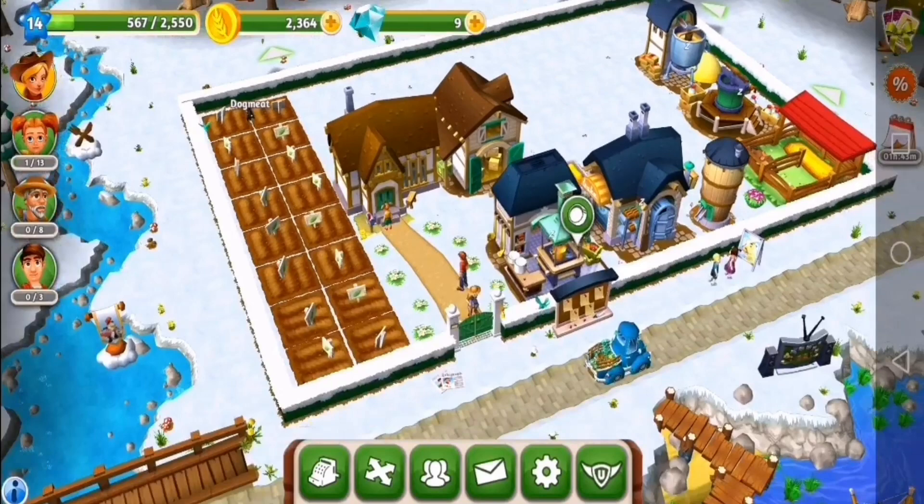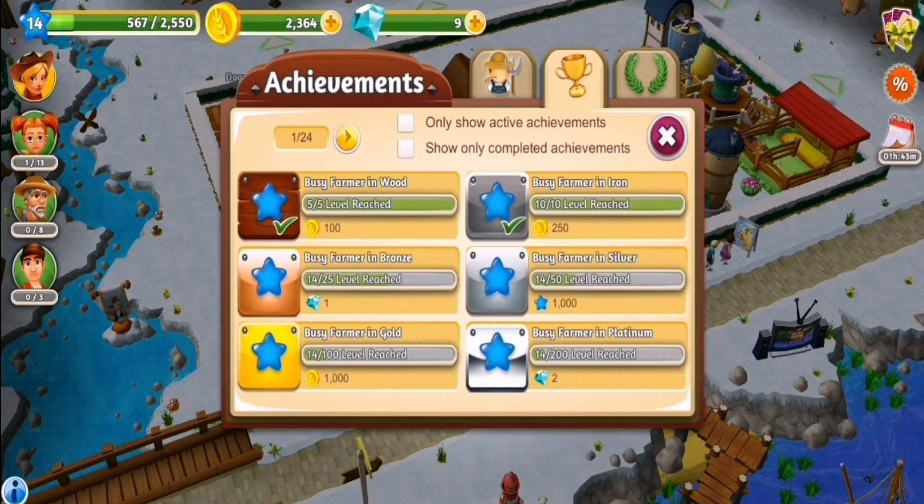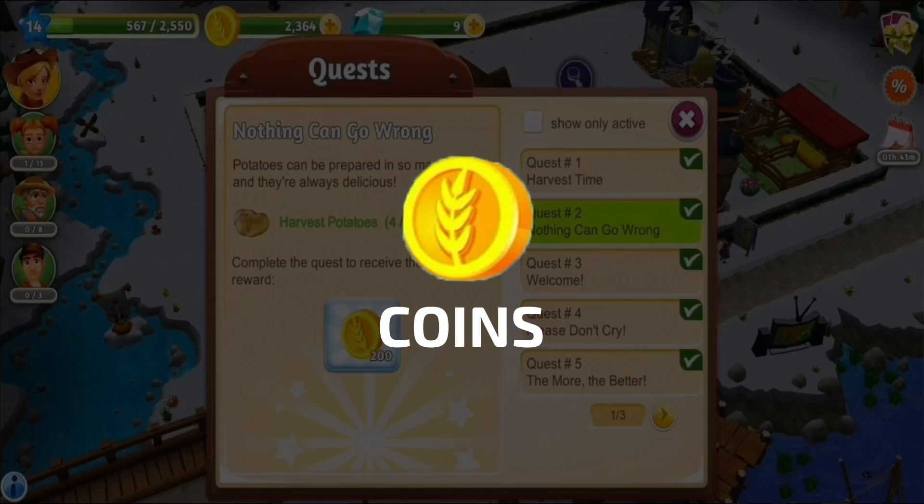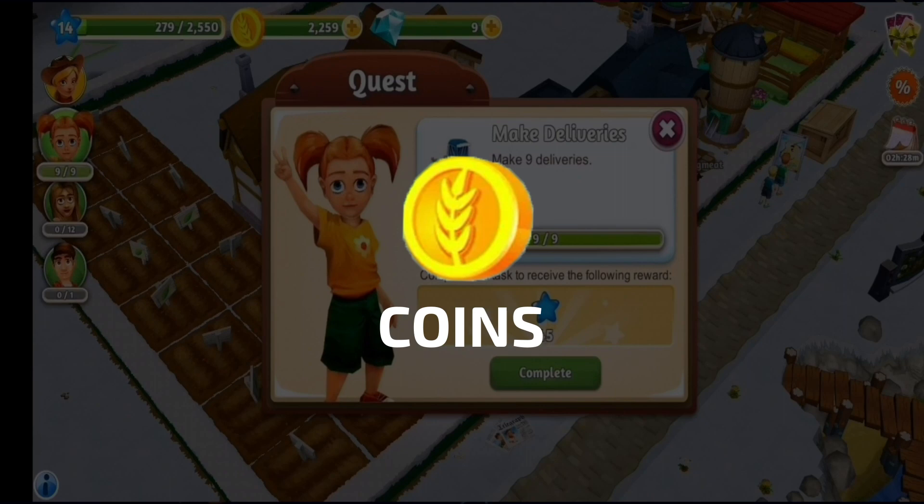Besides purchases, diamonds can be obtained through check-in rewards, bronze and platinum achievements, and when leveling up. So, if you concentrate on growing particular produce and gaining experience, it's fairly easy to farm these. You'll mostly deal with coins and tools, though.